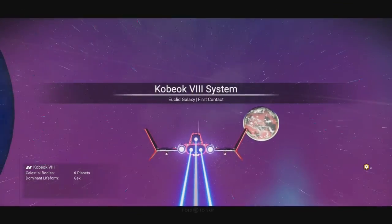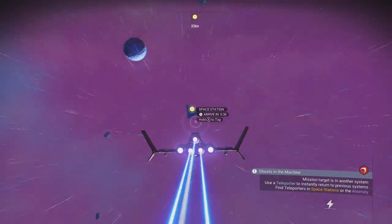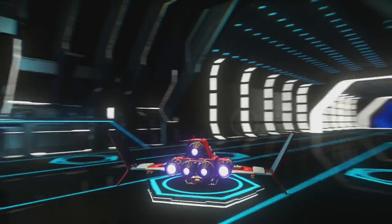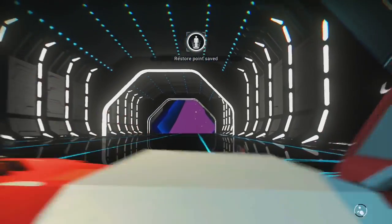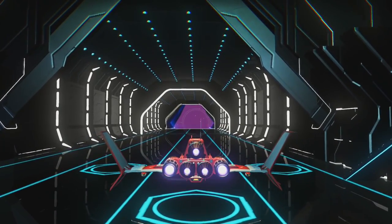Start warping and go into the space station in each system to create an autosave, then fly out again. Rinse and repeat until your final jump.